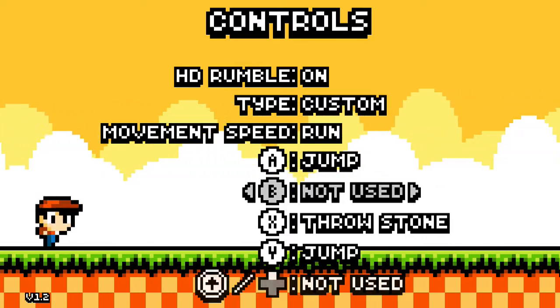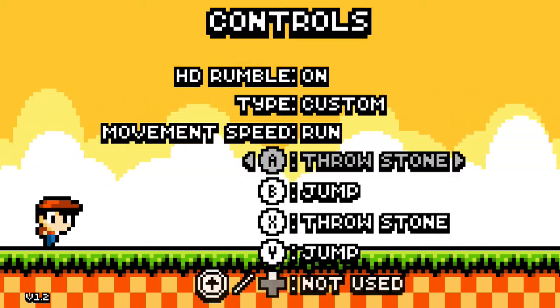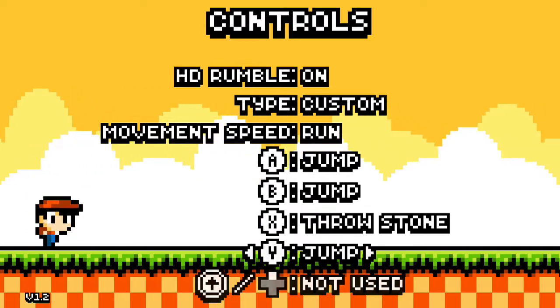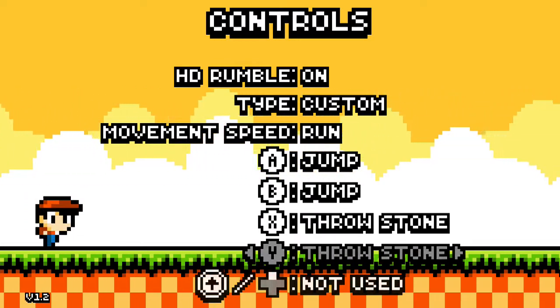Okay, we'll make B jump. I guess we can make A jump as well, and then throw a stone with X and throw a stone with Y. Yeah, I like that — more of like a Mario feel. Very cool.